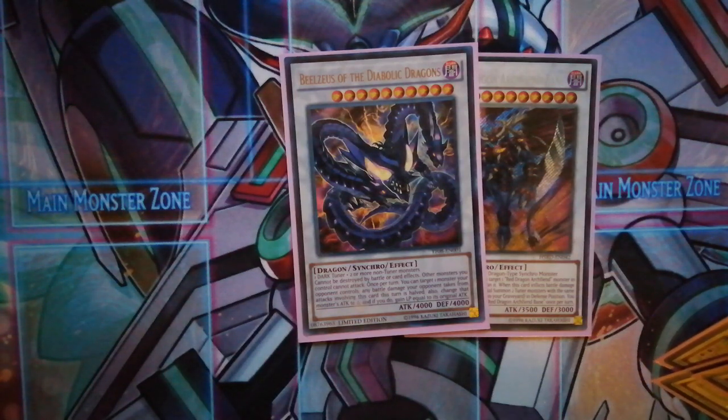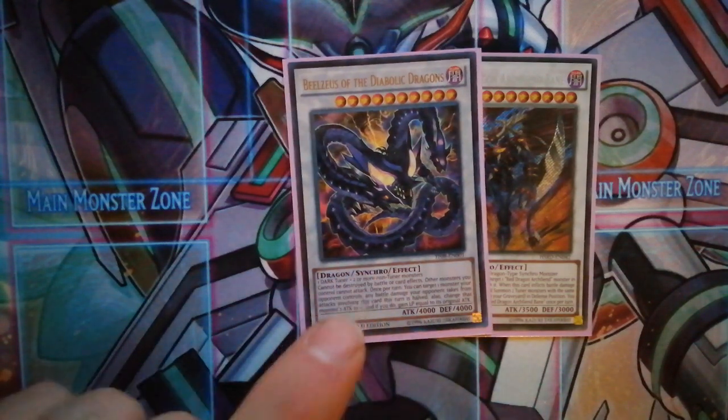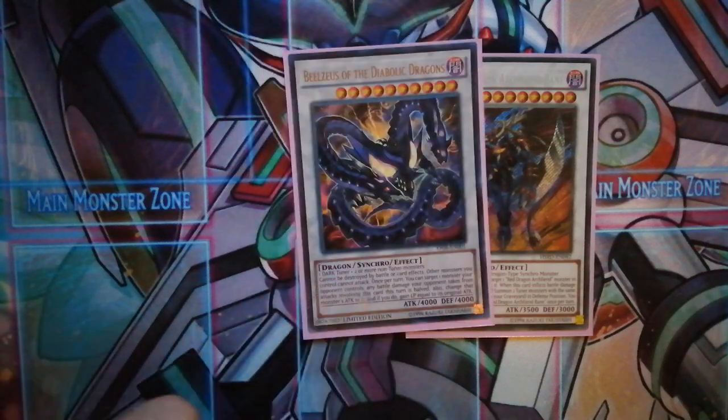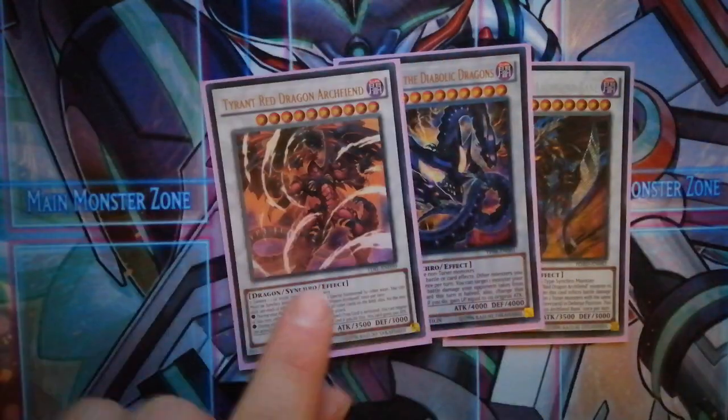The next one is Beelzius the Diabolic Dragon. To summon it, if you have Red Sprinter and a level two resonator and another level four like Wandering King Wild Wind, you use those two plus the tuner to go into this. It's 4000 attack and still can't be destroyed by card effects. It requires two monsters and one dark tuner. Other monsters you control cannot attack. Once per turn you can target one monster your opponent controls — any damage your opponent takes from attacks involving it is halved, its attack becomes zero, and you gain life points equal to its original attack. So if your opponent has a 3000 attack monster, you gain 3000 life points, attack it and inflict 2000 damage. It's just a really big beat stick.